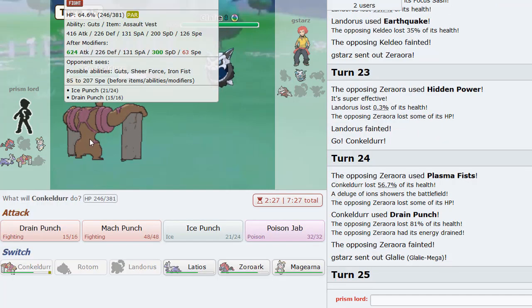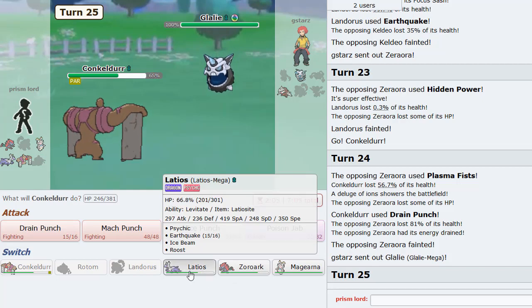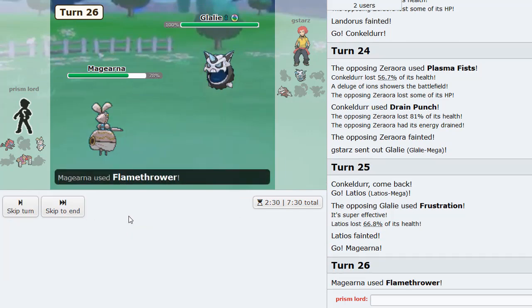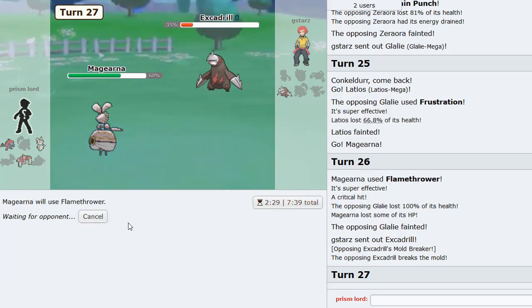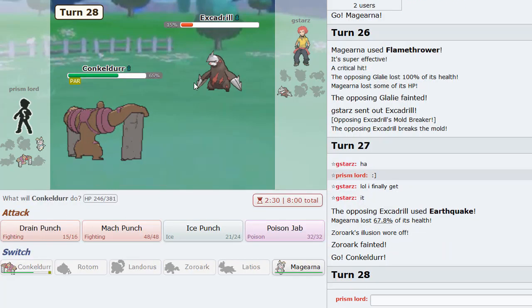Glalie comes out here - I don't know if this will take us out. That's a problem. And the thing is I don't want Scarf Drill picking off our mons one by one at the end. So I think the play is to sac something that's not Conkeldurr - I think we save Conkeldurr. I don't think I need Latios anymore, so I'm going to sac that. I am then going to go into Zoroark disguised as Magearna, forcing him to go for Earthquake, and hit him up with a Flamethrower and knock him out in one. Nice!